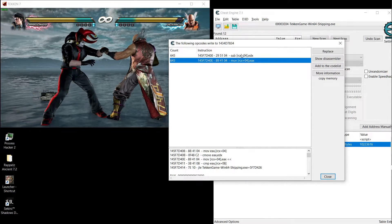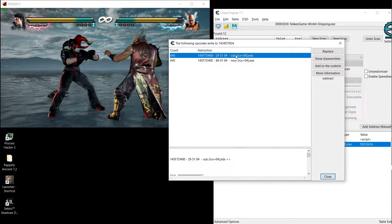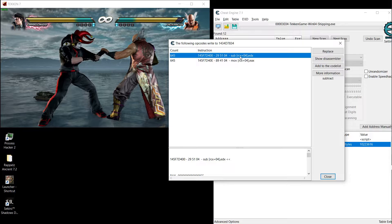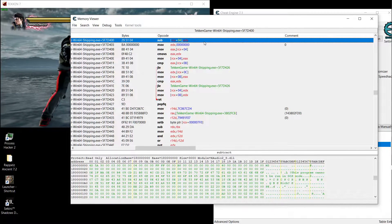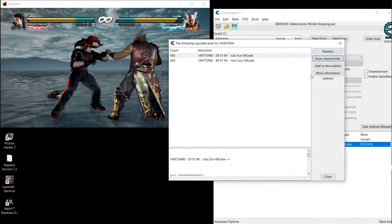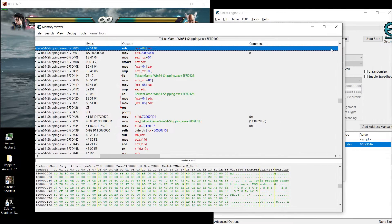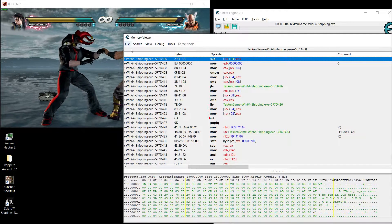One of them is subtracting and the other is reading memory and transferring it to another location. We want to change the one that is subtracting our health. Click 'show in disassembler.' It will drop you to that instruction highlighted there. Don't scroll up — if you scroll up it's gonna disappear. So again, showing in the disassembler, it drops you to this highlighted instruction.